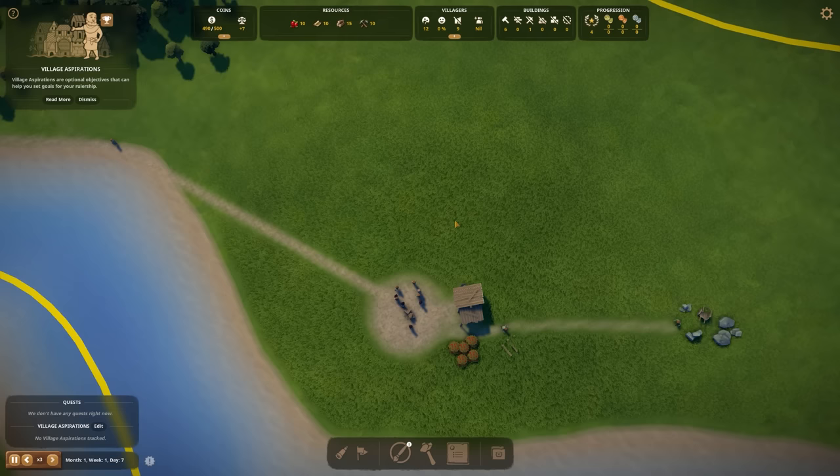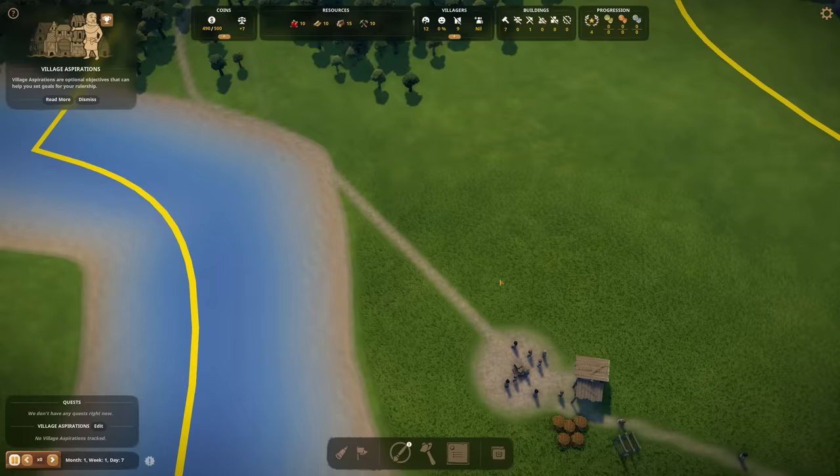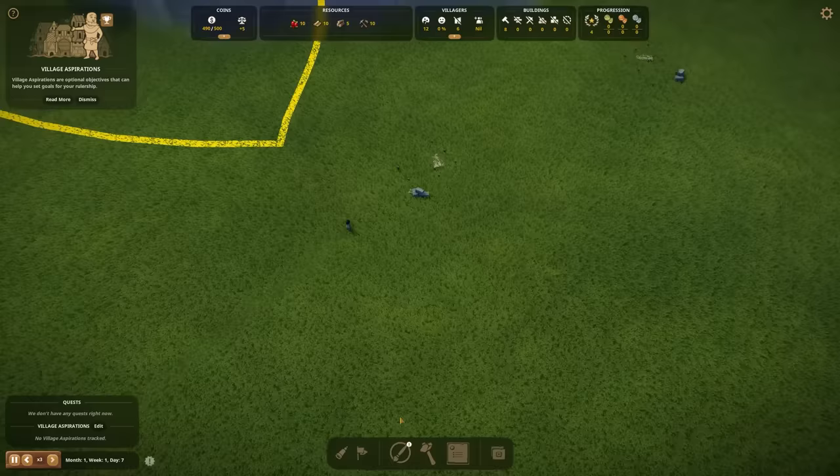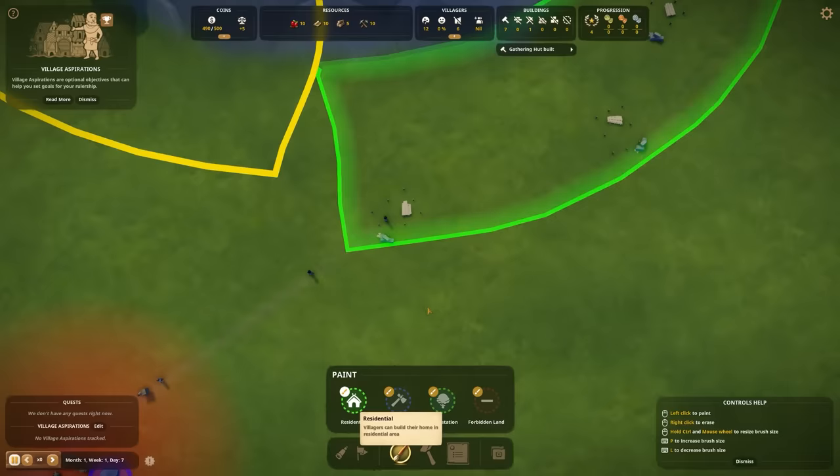Can I pause the game? It's not working. Pause — space. For some reason it did not work. I'm going to assign three woodcutters. They're already building their houses — I don't want you to build your houses just yet. I want to first draw out where I actually want your houses to be.